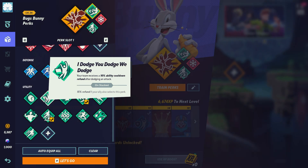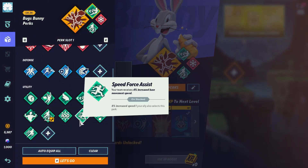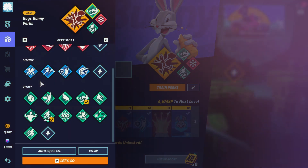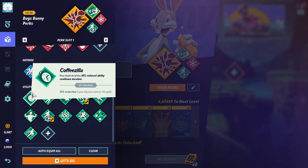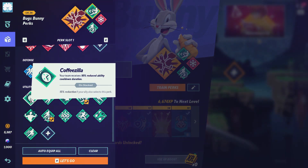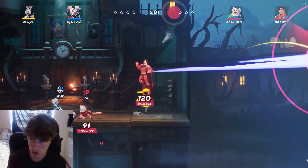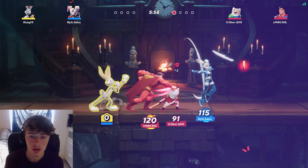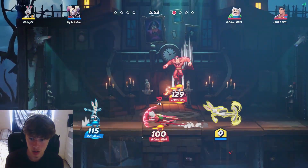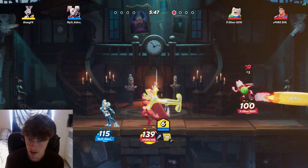So if we look at all of them, we've got Coffee Zilla, I Dodge You Dodge We Dodge, Aerial Combat, Tasmanian Trigonometry — all of these perks here. I have unlocked all of the Utility perks and I'd recommend using Utility — at least two Utilities. The one I would use for Morty 100% is Coffee Zilla. I think Coffee Zilla would be really good for you and your teammate if you are playing Twos, since we don't know what his abilities are or how strong they're going to be until we really use the character. Coffee Zilla is always a safe bet when testing out new characters.